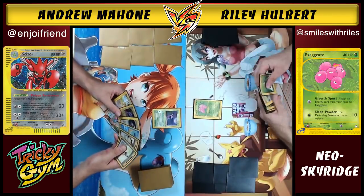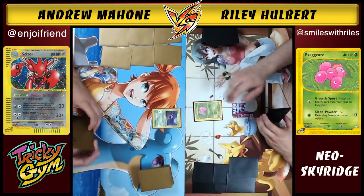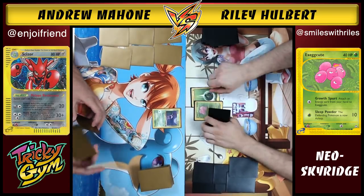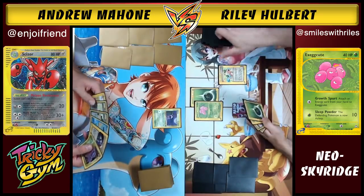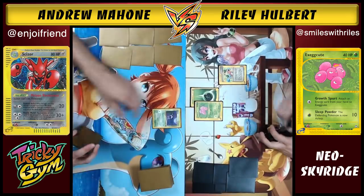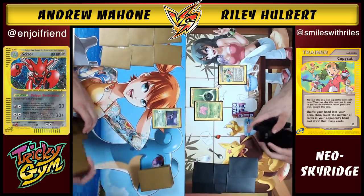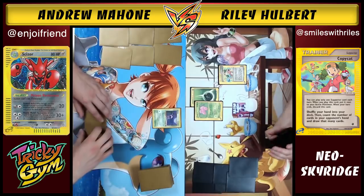Riley drops an Exeggutor. We can't attack on the first turn, so a cool thing Exeggutor can do is use Growth Spurt to attach an additional energy from your hand. Riley doesn't have a whole lot going on in this hand but will attach. He has six cards, so he uses Copycat — shuffle your hand into your deck, then count the cards in your opponent's hand and draw that many. This was a staple supporter for a long time; pretty much any time Copycat's been legal, it's been a staple. A really good way to get shuffle draw and draw a bunch of cards.